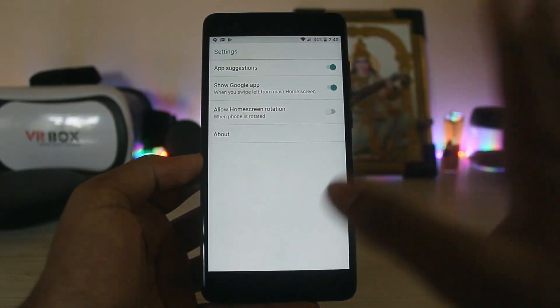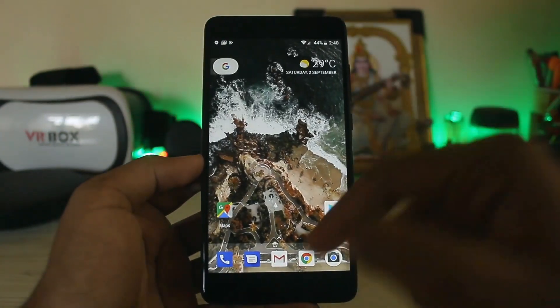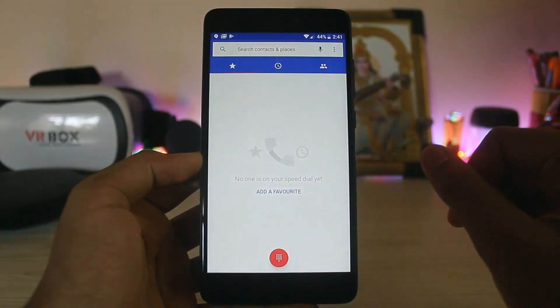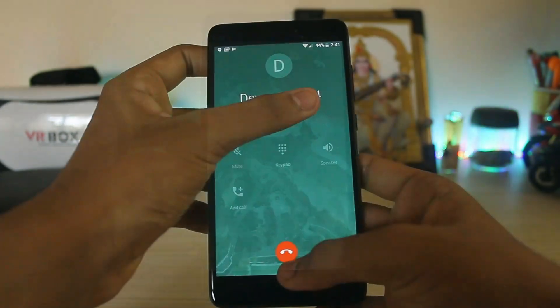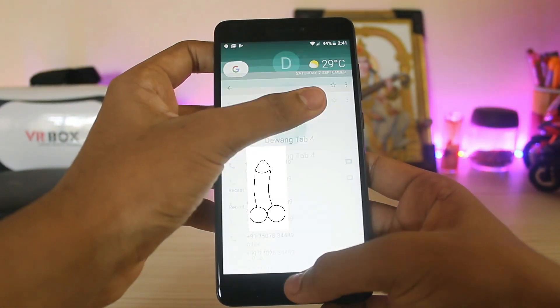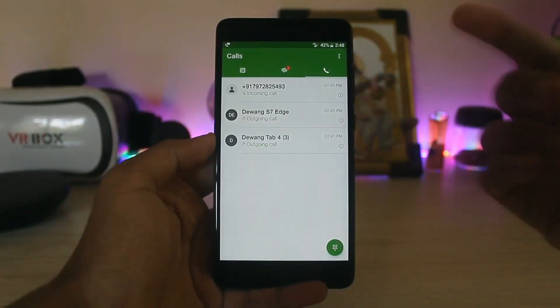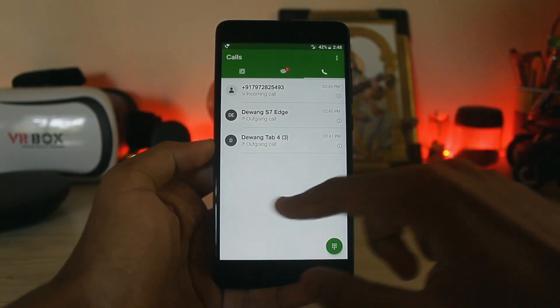The option to change icons will be added later — it just takes a bit of time, so you'll have to work with square icons for now. Let me show you that VoLTE is working. Look at those app opening speeds — it's insane. As you can see, calling fully works, but if it doesn't work you can always use the Duo 4G voice app.